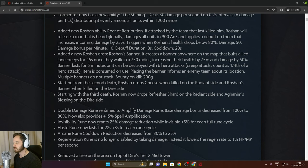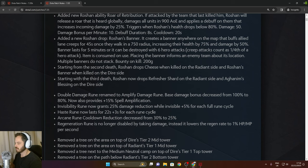The double damage rune is renamed to Amplified Damage rune — base damage bonus decreased from 100% to 80% but it now also provides 15% spell amplification, making it much better for spellcasting heroes. The invisibility rune now grants 25% damage reduction plus five additional percent for each full rune cycle, so later in the game it gives even more damage reduction.